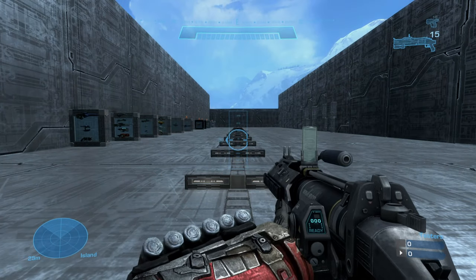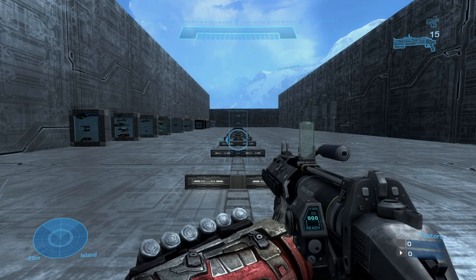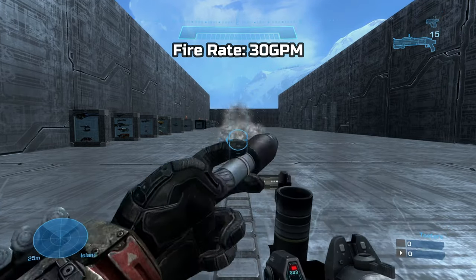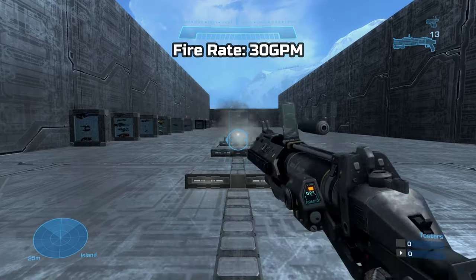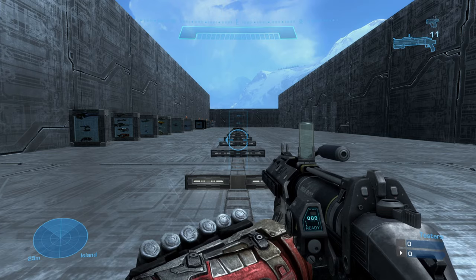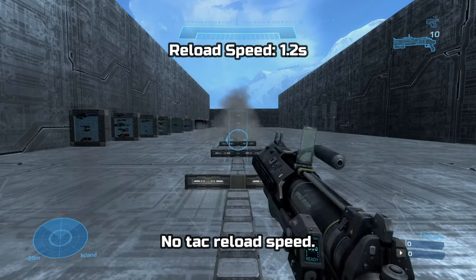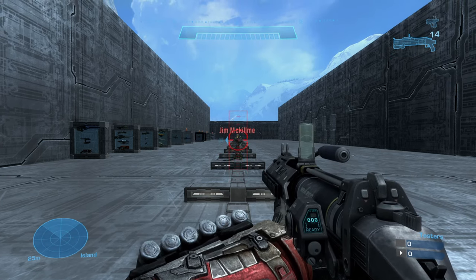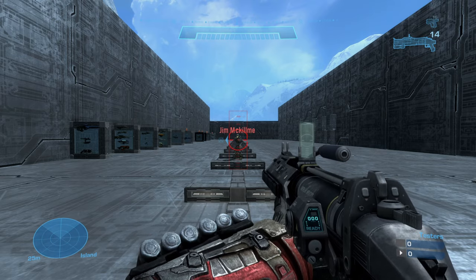The M319 IGL holds one grenade in the tube, plus 15 extra spare grenades. The fire rate I got was 30 grenades per minute. Reload speed was 1.2 seconds. Damage output and TTK don't really matter because this thing kills in one shot. That includes both the standard and EMP firing mode.